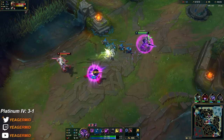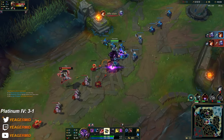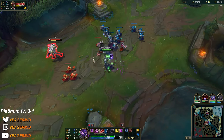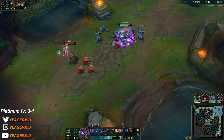Ideally you want to bait it out — force him to use his shadow in some way. And if you can dodge the shurikens you are fine to walk up and CS. If you can't and you get hit by both of them, it's going to end really badly.